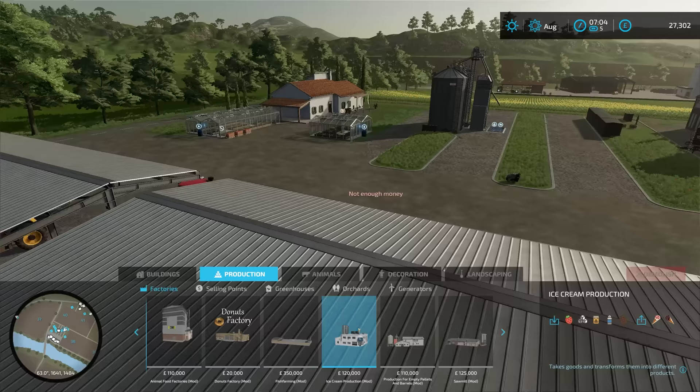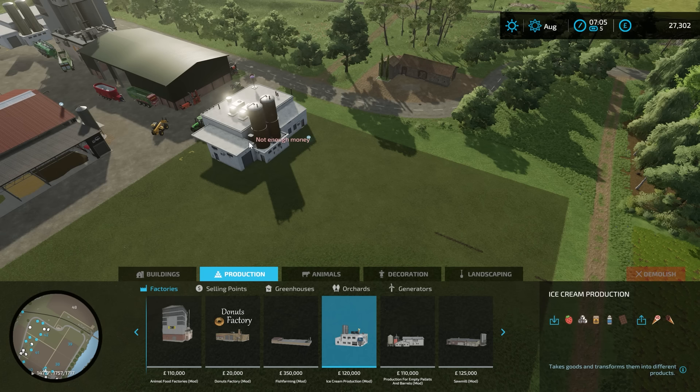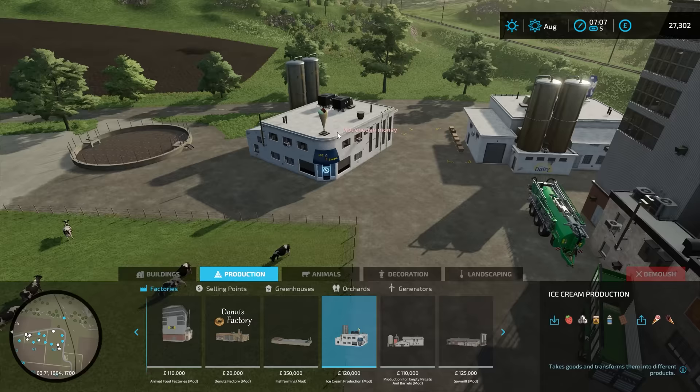But where to put it? That is always going to be our greatest concern. I might need some more grass. I was going to say we could put it here, although we are quite close. I think I might build it here — or better yet, over here, because then it's right next to the road and people can see the storefront. Ice cream! Very nice.